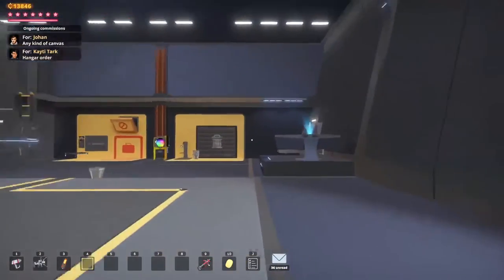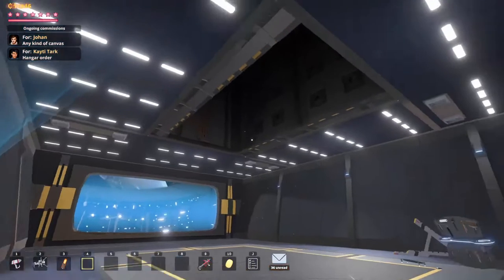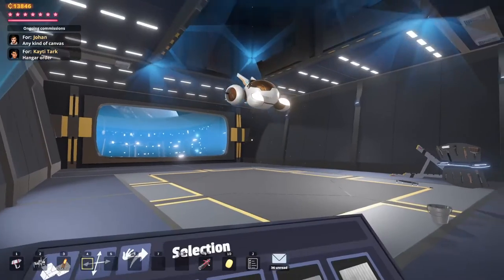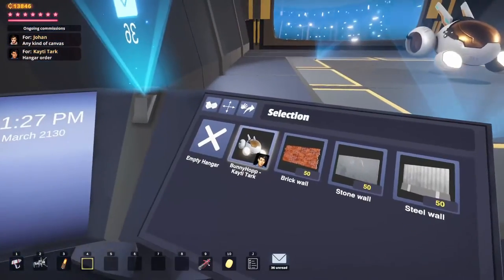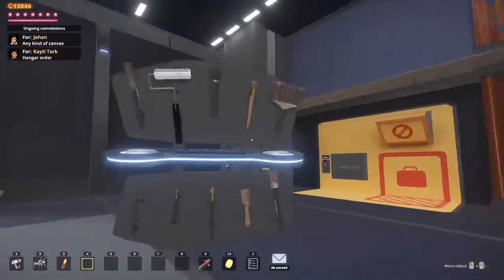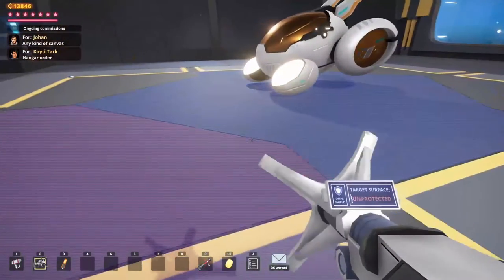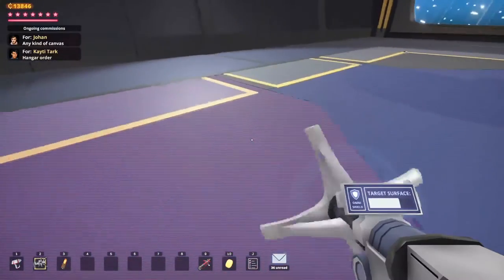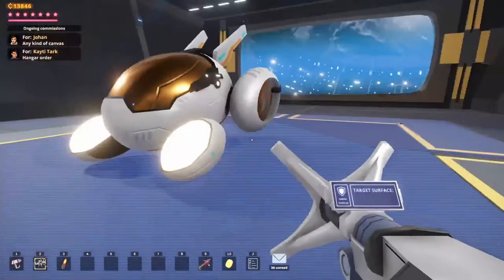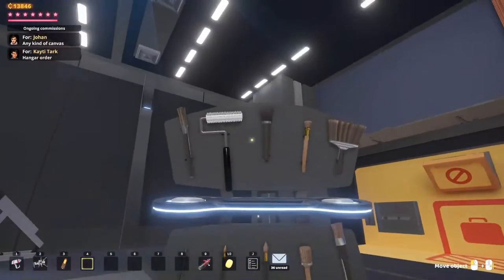If we can fly a spaceship out of here, that'd be super cool. Miss Tark has given us this spaceship to redesign and distribute to her daughter, and I think it'll be splendid. So what do we have to work with? First off, I'll start by using this protector tool, so we won't be getting paint on anything that isn't the actual ship.